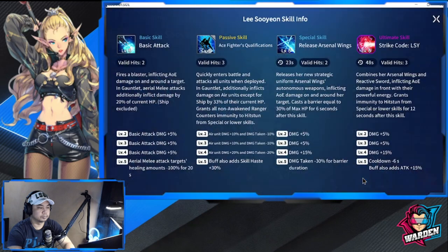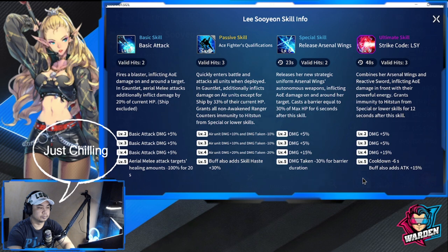Let's look at her skills. Basic attack valid hits is two — she fires a blaster inflicting AOE damage on and around the target. In gauntlet, aerial melee attacks additionally inflict damage at 20% of current HP. At level 5, aerial melee attack targets receive healing minus 100% for 20 seconds, so they get no healing. She's really strong against air units.